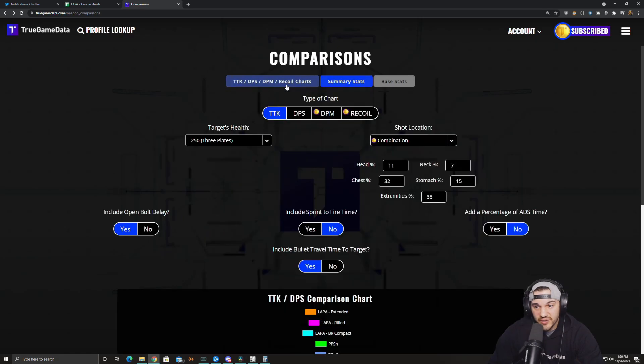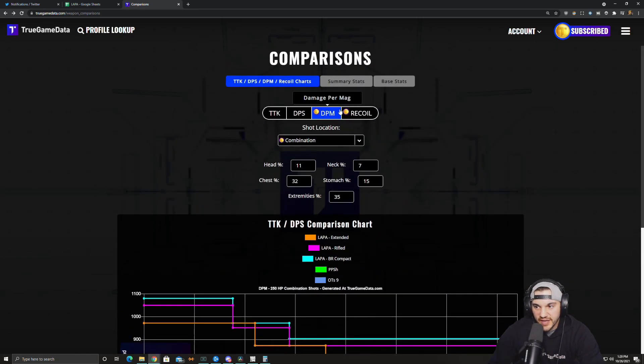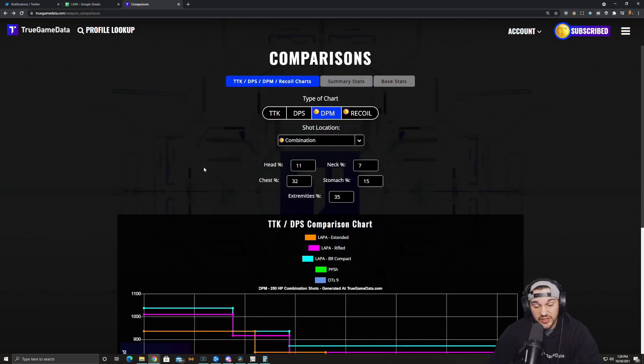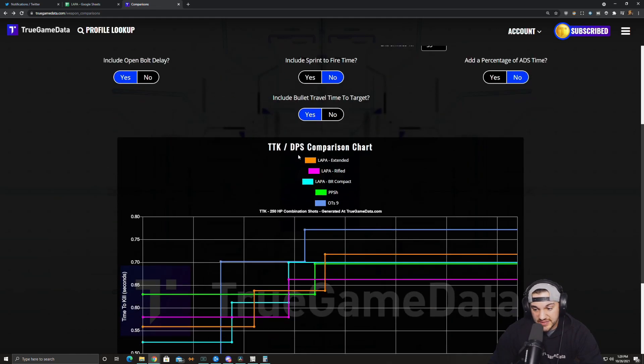As far as damage per mag, I don't have the mags up on the website yet, but based on summary stats you can think about RPM and mag size. The LAPA has a 50-round mag and the PPSH has a 71-round mag, but the PPSH shoots a lot faster. Really the LAPA with the 50-round mag is about 90% of the damage per mag of a PPSH with the 71-round drum — that's a lot. The PPSH has a massive amount of damage per mag, so the LAPA is looking pretty good for Iron Trials with really good TTKs and DPS.